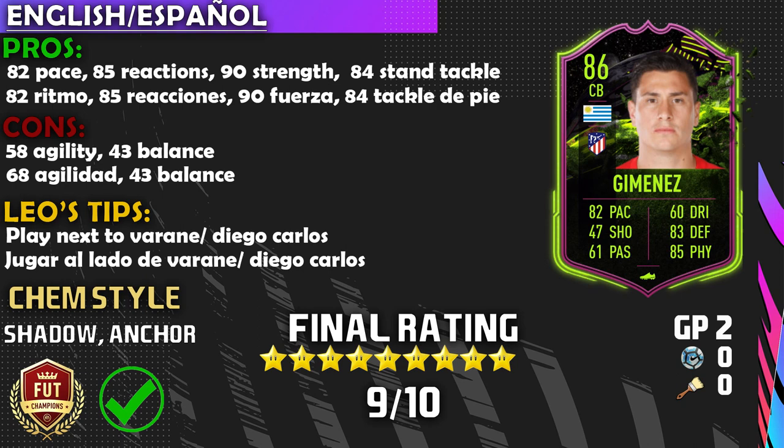That leads to a final rating of 9 out of 10 — he is a really fantastic center back. Now for the big reveal: is he better than Baran? No, I don't think so. If you have the coins, purchase Baran, get Mendy, and get that hyperlink going. If you have extra coins, add Jimenez. But right now I think the number one center back in La Liga Santander is Baran. If you run a La Liga Santander side, this card has great links — and the Marcos Llorente Rule Breaker is another green link to make hybrid building easier.